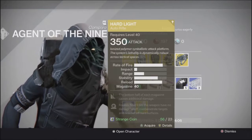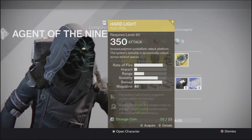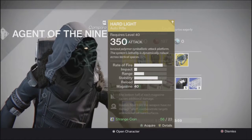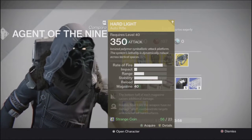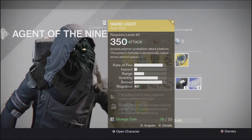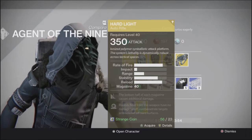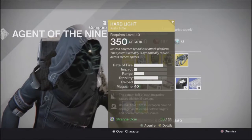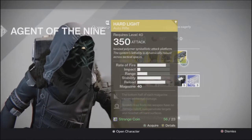He's got the Hard Light, which fires bullets that have no damage falloff, overpenetrates targets, and ricochets off hard surfaces. And it has Glass Half Full. So if you want the Hard Light for any reason, there you go.